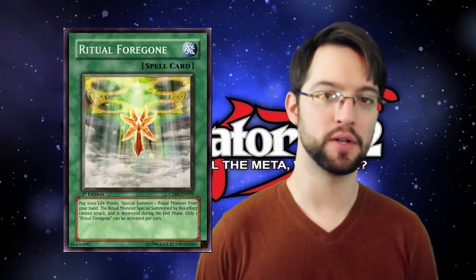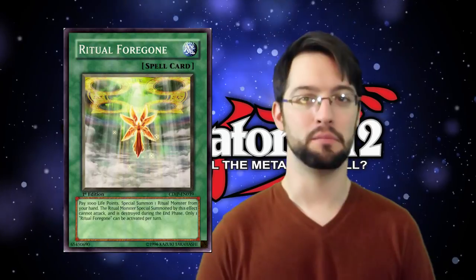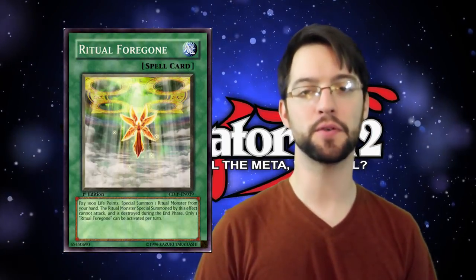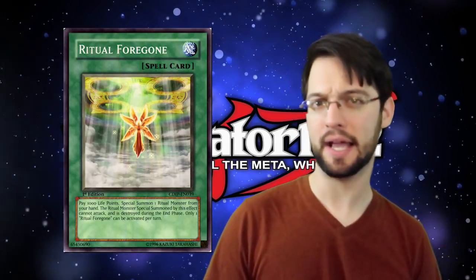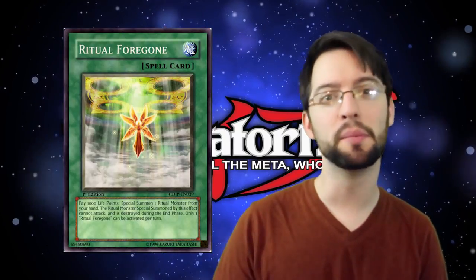Number eight is actually kind of neat: Ritual Foregone. Pay a thousand life points, special summon one ritual monster from your hand. The monster summoned by this card cannot attack, and it's destroyed during the end phase. The effect on this card probably seems familiar because it's pretty much a ritual version of Instant Fusion — which is a little funny, you'll see why later. However, where this differs from Instant Fusion is that Instant Fusion is considered a proper fusion summon. This thing, by its own wording, seems to not be a proper ritual summon, meaning if that monster is killed during the end phase you can't summon it back with something like Fulfillment of Contract.